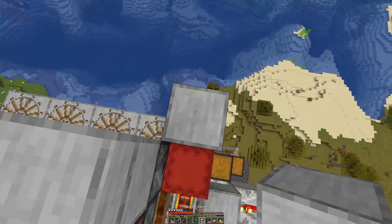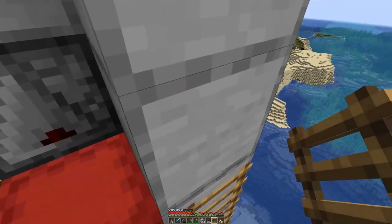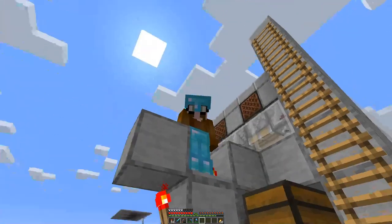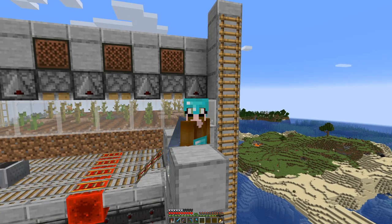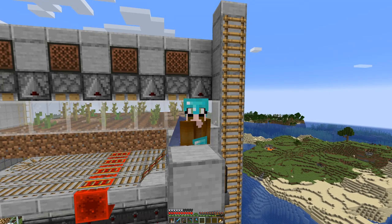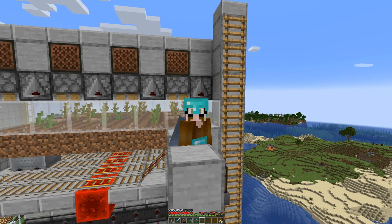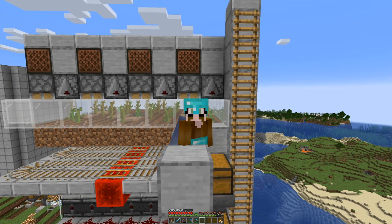Maybe also extend this a bit so we can go on top. As you can see, we are already harvesting things from this farm — not everything has grown yet, but there you saw how it works. And there — that pumpkin was just picked up! So this farm is working, and in due time we should get the pumpkins we need for the jack-o-lanterns in next week's episode. Don't forget to tune in — see ya, goodbye!